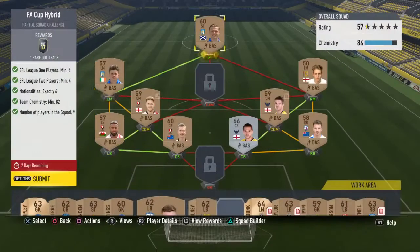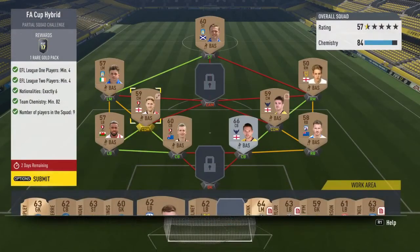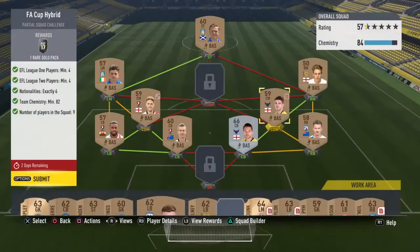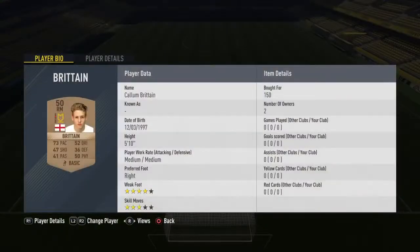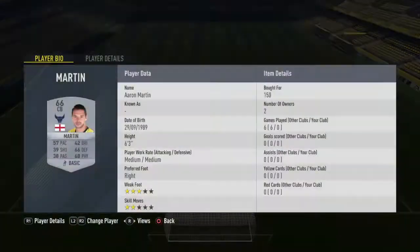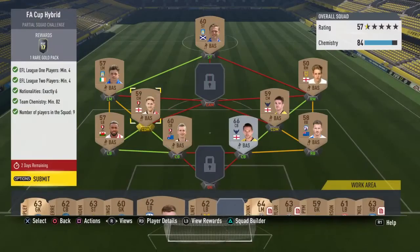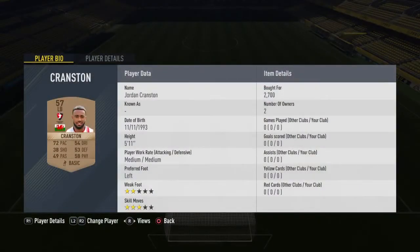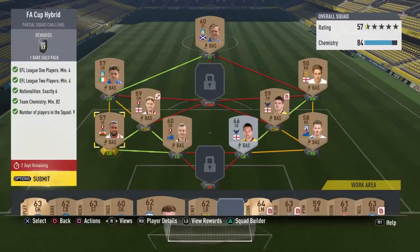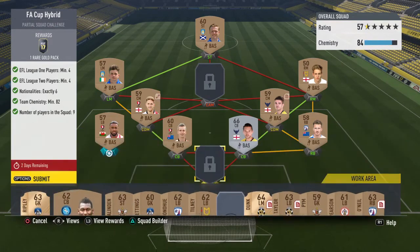Most of these players cost little to no coins. I paid 200 coins for the striker. Dunn I think was the second most expensive at 600 coins, and then most of these are just first owner. I got Brittson on bid, 250 coins for Graham but you could get him on bid for 150. I just bought the first one I saw. 200 coins for Downs. The left back is where it got expensive — 2.7k. But if you have someone from a different nationality you could put there it works just as well. I did try different centre backs off chem, but you can see that they lose too much chem.